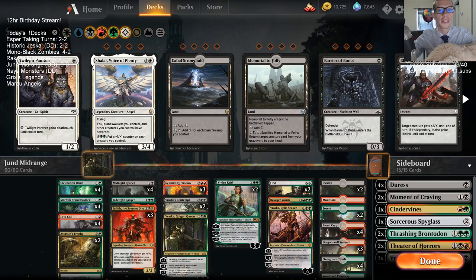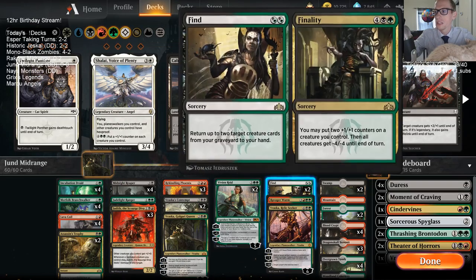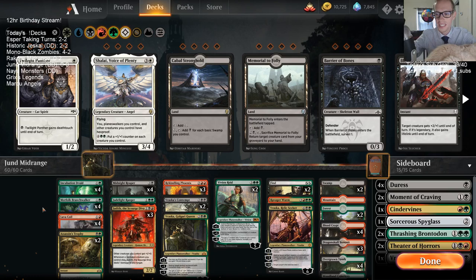Welcome everybody for our next deck today — Jund Midrange. This is a donation deck we've played a couple of times, about a week and a half ago. We've had some good success with it previously. It's just kind of filled with rares and mythics across the board — basically just good cards. The only things that aren't rare or mythic are Branch Walker and Lava Coil, and we know those cards are good.